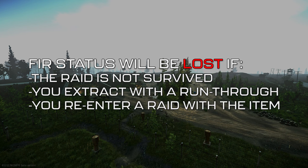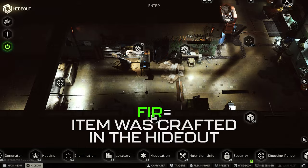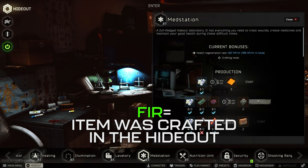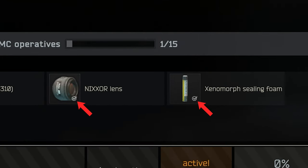Another common mistake people will make is finding an item they need found in raid, but accidentally leaving it on their PMC when entering another raid, making it lose the found in raid status. With this in mind, always check your secure container or any case you're carrying to make sure you've emptied out the items inside from the previous raid. Also note that any items crafted in the hideout are considered found in raid, as are any items received as quest rewards.